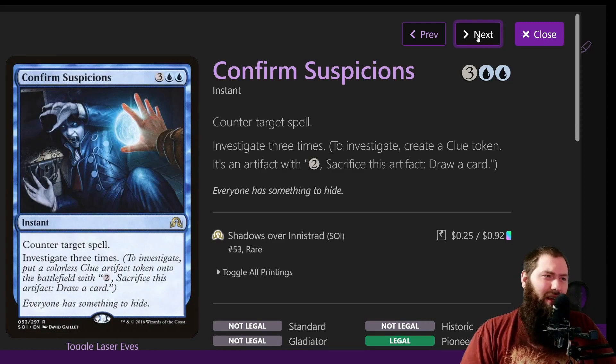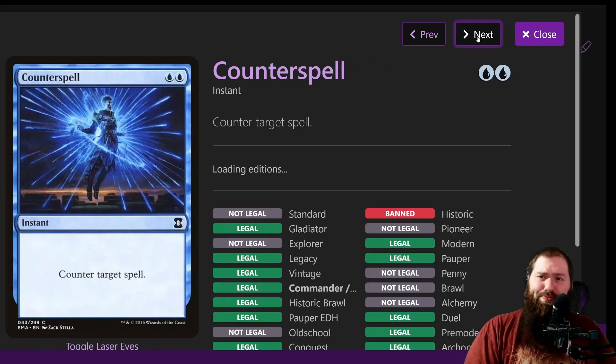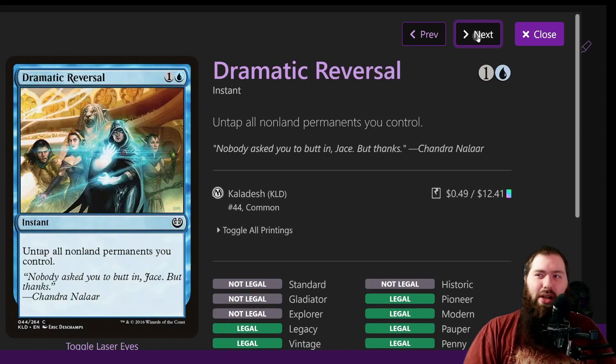Confirmed Suspicions is a cool counterspell that doesn't seem to see much play, but it's great in this deck — counter target spell, investigate three times. You're creating three clues, which are basically three mana rocks for your deck, and you can crack them to draw if you're running low. If you have Academy Manufacturer, you're getting three clues, three treasures, and three food. Most of the counterspells in the deck try to progress the board state in some way — with Thopters, clues, or treasures.